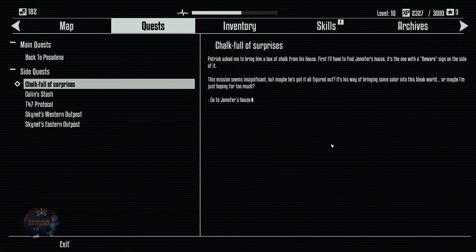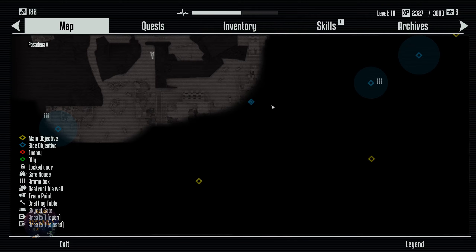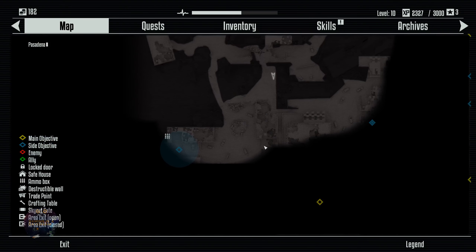Patrick is his name — he is Jennifer's brother — and this is Jennifer's house where we need to find something for him. Hopefully we can unveil a little bit more of the map, to see which way we are going to be moving.